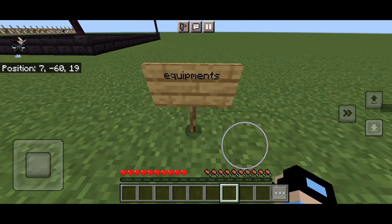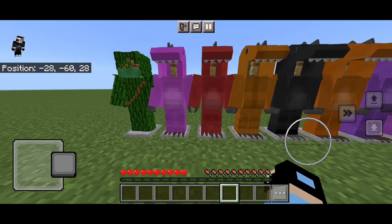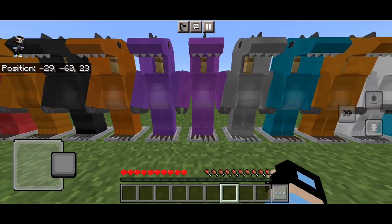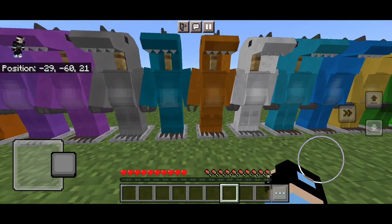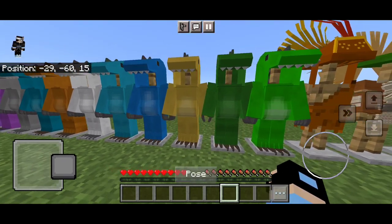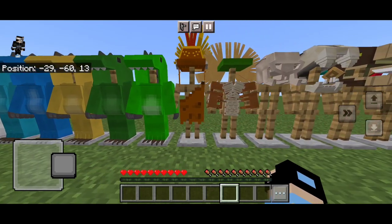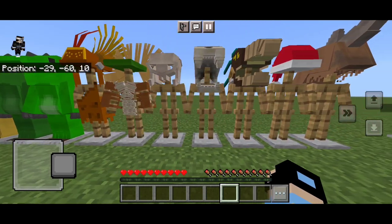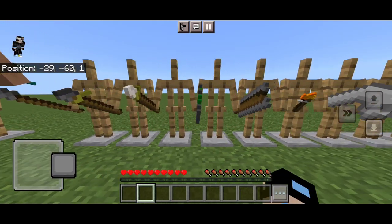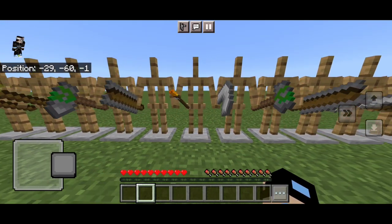First we are going to start with the equipments. The creator of this add-in is very professional at modeling — they are very finely made. There are 16 color costumes and cool armors in this add-in. The skulls are very detailedly made. The weapons are also very cool; there are many types of primitive weapons.